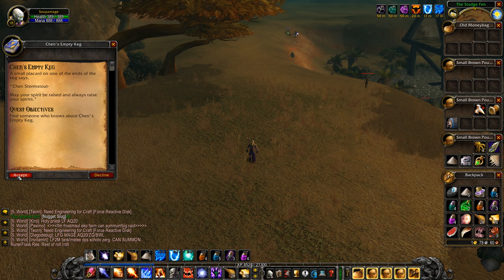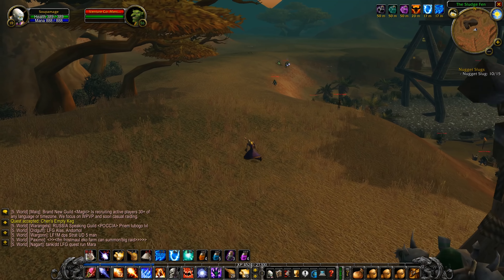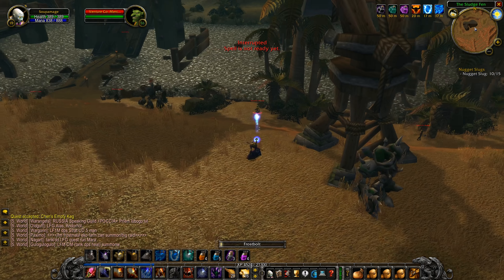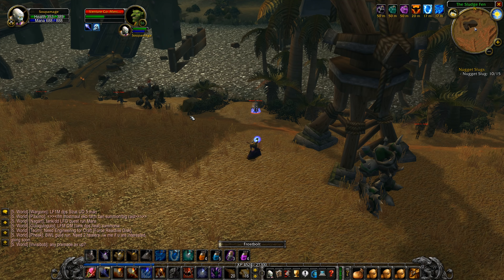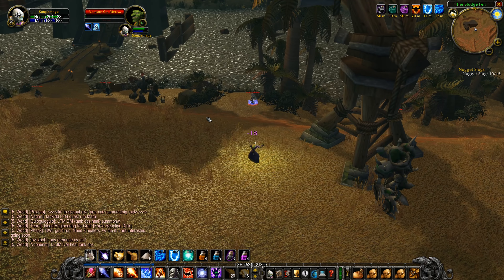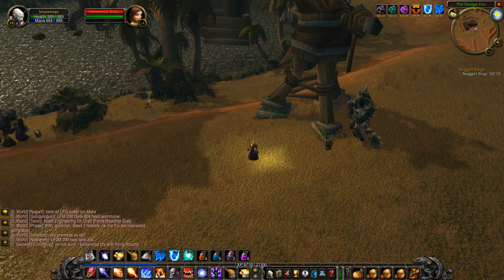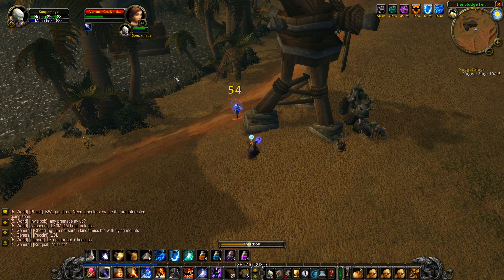The Chen's Empty Keg quest turn-in is back in Ratchet, in a little hut on the dock side of town. I think there are multiple spawn locations for the keg. I'm not sure if only one exists at a time. We've got our 15 nugget slugs — almost said 'slug nuggets' — and we're going to turn those in back to Wenneke. Not too bad — killed a few mobs, had a little fun, found a keg.